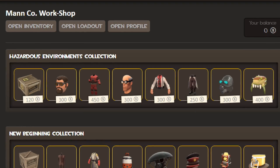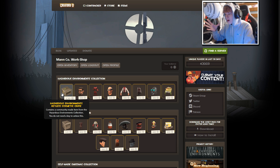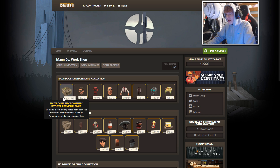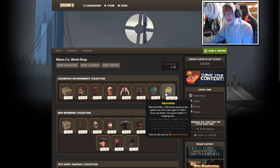We'll head over to the store now. Here is the Hazardous Environments collection — it's 120 coins to open these things, and you get them by playing the game. You can also buy the cosmetics individually if you'd rather not take the chance. Inside we have the Free-man — like a Gordon Freeman hat — and I know that's a head crab. It's an all-class hat called the Bread Crab, which is really sick — it's a mixture of the head crab and the bread from Team Fortress.